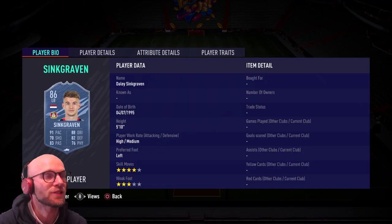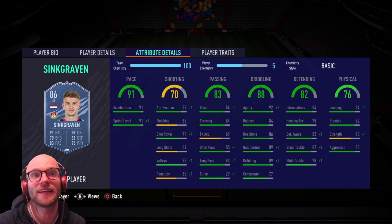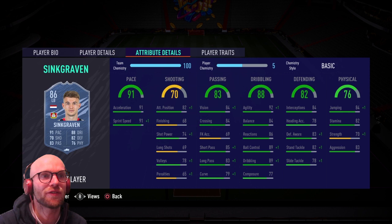So, Daily Sinkgraven — he is only 5'10", and a high/medium work rate isn't ideal for a left back. Left footed, four-star skill moves is very good, and three-star weak foot. The great thing about this card is the pace: 91 acceleration and 91 sprint speed. His defending shows 84 interceptions, 83 defensive awareness and 82 stand tackle — so those stats aren't the highest. He has 82 stamina, 70 strength which is a little low, and 83 aggression. I'll probably drop an anchor CAM chemistry style on this card to boost pace by plus 5 and boost the defending and physical stats. His dribbling looks phenomenal — 92 agility, 89 ball control and dribbling, so he will be very smooth on the ball. 84 balance, 86 reactions and 77 composure. His passing is decent — 84 vision, 85 short pass and 83 long pass. Nothing fancy but it gets the job done.